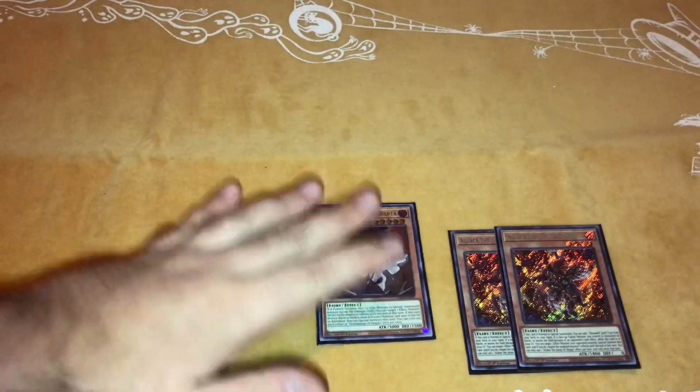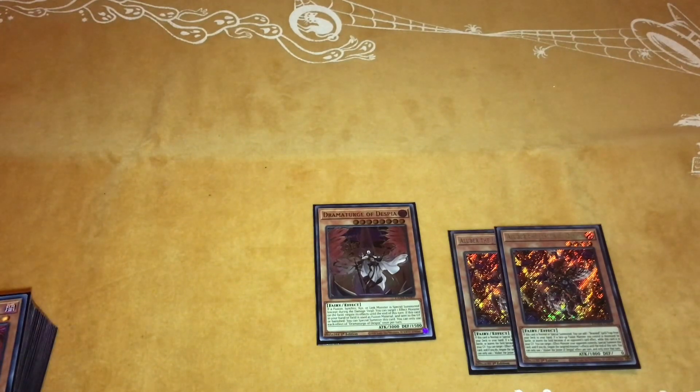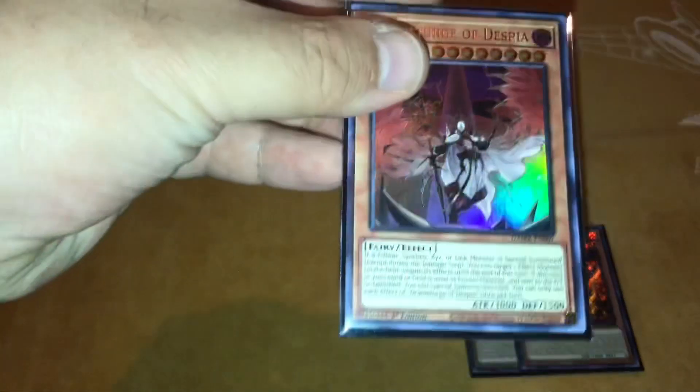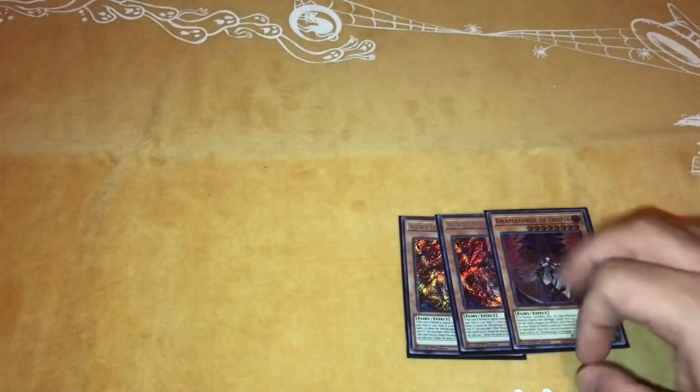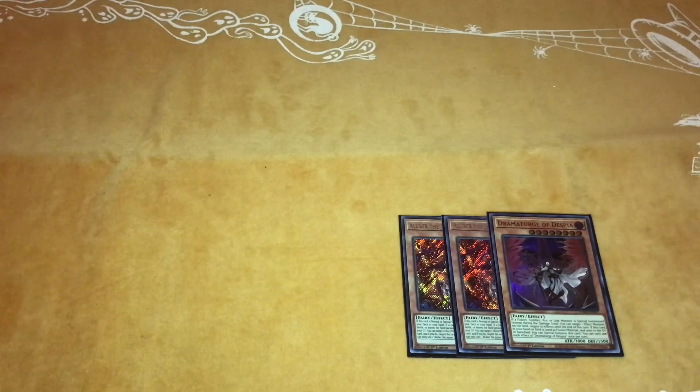We play one Dramaturge of Despia. When it's used for a Fusion Summon from the hand, field, or banished from the grave, it summons itself and can negate a Monster Special Summon from the extra deck by your opponent. It's also a big beater at 3,000 attack. The one downside of this archetype is they don't have any light monsters in the main deck, which means you can't go into Mechaba or Construct.